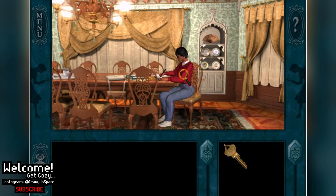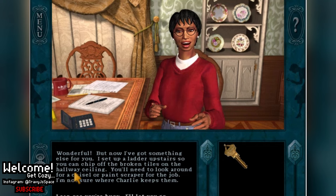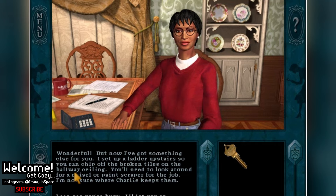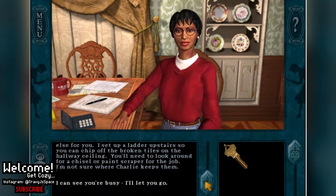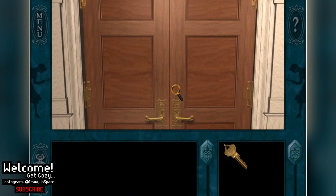Well done, girl — I finished it. Wonderful. But now I've got something else for you. I set up a ladder upstairs so you can chip off the broken tiles on the hallway ceiling. You'll need to look around for a chisel or paint scraper for the job — I'm not sure where Charlie keeps them. Looks like we're going to meet Charlie, everybody. That's the next place I'd like to go. Find that scraper. I'm sure he's got one — he's a construction worker, a carpenter.